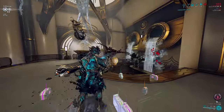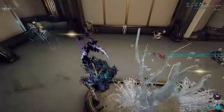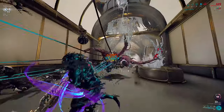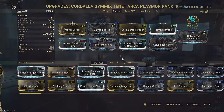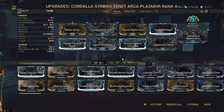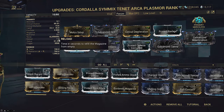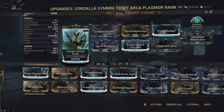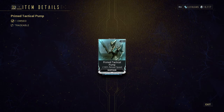Sustained DPS is a very important thing. Not only is it particularly important on Steel Path, but it can also make the difference between dying or not if you're forced to reload at a bad time. This isn't to say reload mods aren't useful either. I remember featuring Prime Tactical Pump in some of my past videos, particularly the Tenant Arca Plasmore, because DE actually increased the reload from 2.8 to 3 seconds on the Tenant version. When there's a free slot on the build for these utility mods, the prime shotgun reload and magazine mods are stronger than you think.